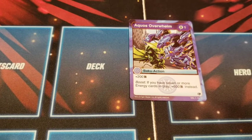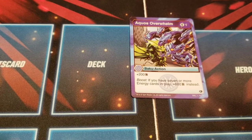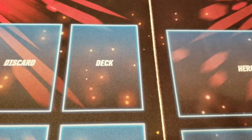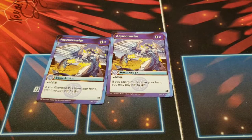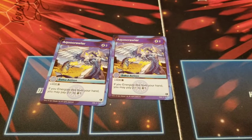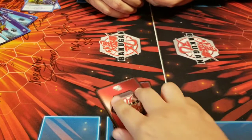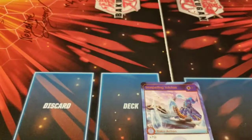Aquas Overwhelm — one cost, plus 200 boost; if you have seven or more energy cards in play, 600B instead. For one cost it's nice, but getting to seven energy is going to take a while. Two of those. Next, two Aqua Crawlers — two cost, 400B; if you energize this from your hand, you may pay two energy to draw one. So: put it in your energy from your hand, pay two, draw one. Gotcha — that's pretty neat.